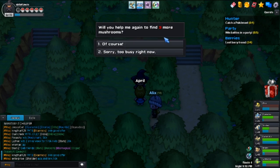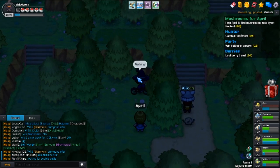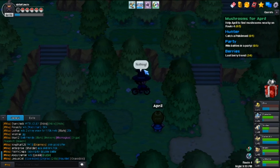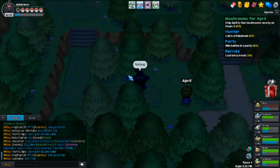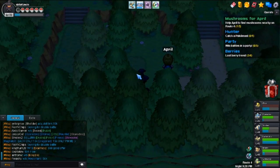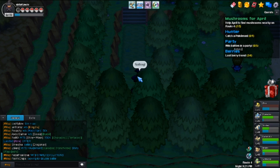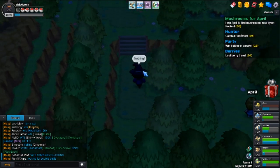This is the lady right here — April. You do her quest, and what you have to do is look at every side of the tree. It's not enough to just look at one side; you have to look at all four sides of each tree. You can't just look at one tree and think it's over — you've got to find three mushrooms.